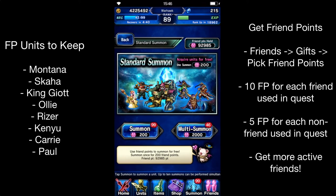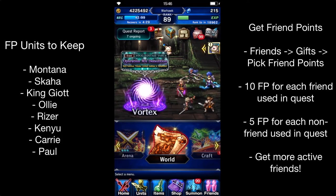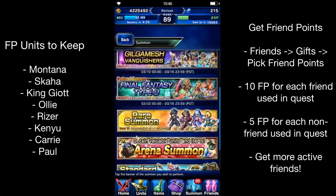But yeah, friend points are obviously beneficial. There's a trial or two in there that have dragons in them, so that's 50% damage - that's a huge boost. And obviously for certain events it'll be beneficial. So at some point, once I have probably two or three, maybe four of each killer, I'll probably stop doing it.